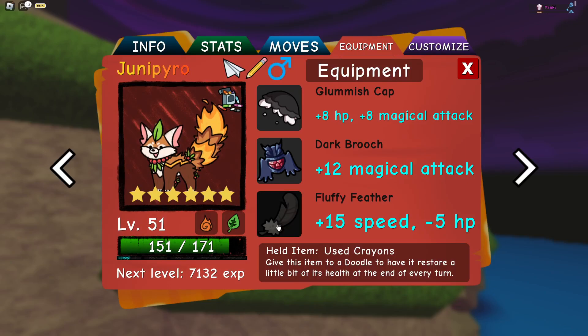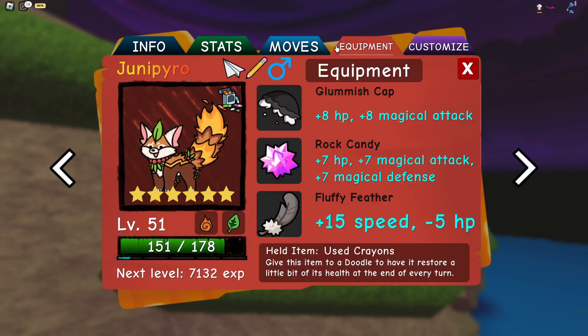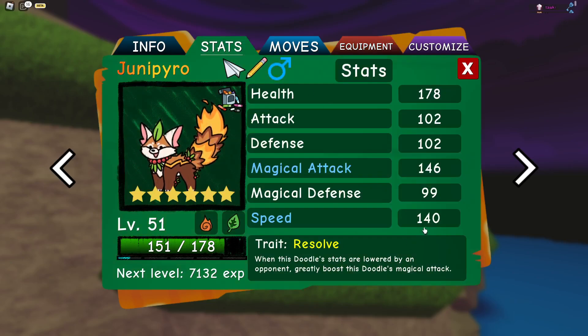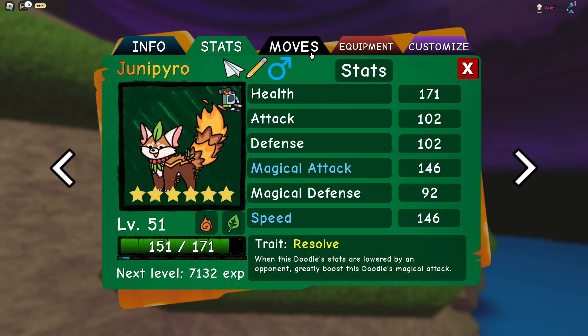With equipment, I got Glemish Cap, Dark Brutes, and Fluffy Feather — I didn't really know the best equipment combination. You can also go with Rock Candy if you want to boost your defenses a bit more and be slightly bulkier. With Glemish Cap and Rock Candy you get some nice health and good magical attack. Fluffy Feather gives you enough speed to outspeed everything in the game besides Libilagua. You unfortunately don't get to the 140 speed threshold — you'd need three extra speed, which you could get with a Helpful Lantern, but you lose out on some bulk.